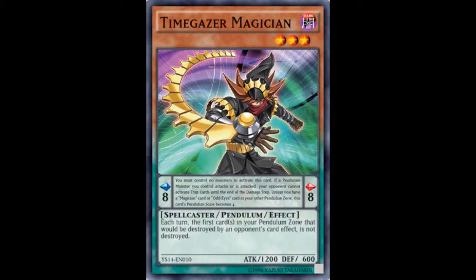You must control no monsters to activate this card. If a Pendulum Monster you control attacks or is attacked, your opponent cannot activate trap cards until the end of the battle step. Unless you have a Magician card or Odd-Eyes card in your Pendulum Zone, this card's scale becomes 4 — not bad, but it does have some drawbacks. And its monster effect: the first card in your Pendulum Zone that would be destroyed by your opponent's card effect is not destroyed. Amazing.